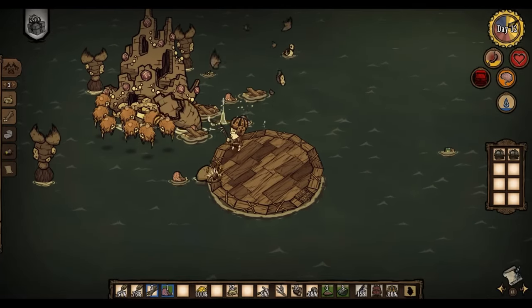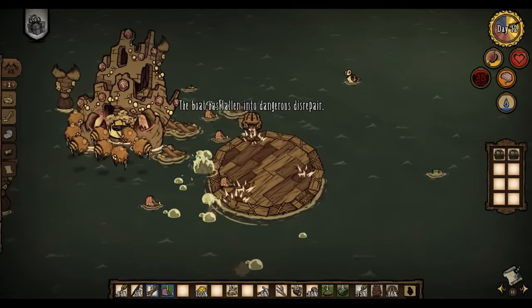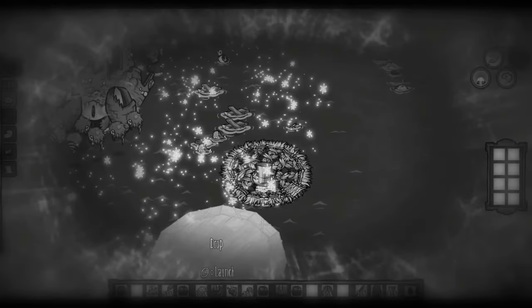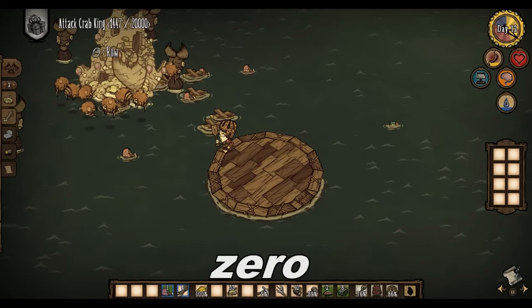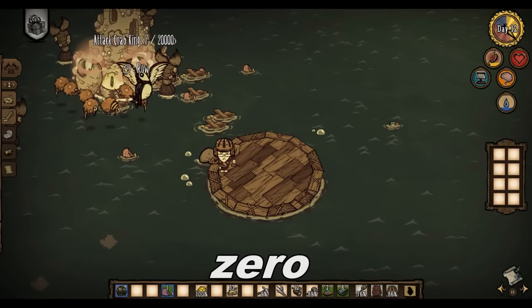With enough Grumblebees attacking, Wicker can cancel most of Crab King's heal attempts. The problem is, as soon as he casts the freeze spell, all the bees get frozen, giving him the opportunity to heal if Wicker's busy dealing with the claws. Fortunately, Wicker has a unique solution to this problem which I am excited to demonstrate.